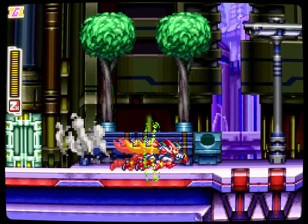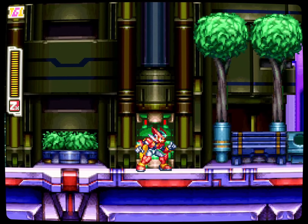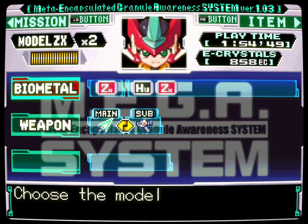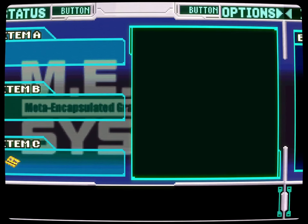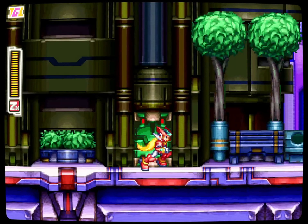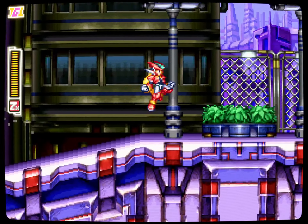I was thinking maybe that since we had the sword, we could push something. Wait — did we not get the green? No, we got the yellow key, didn't we? Yeah, yellow key. It's easy to guess that this unlocks yellow doors. I'd say so — kind of makes sense.